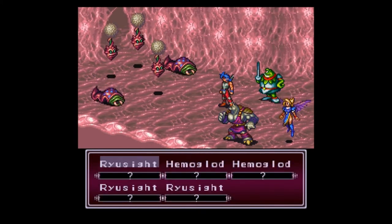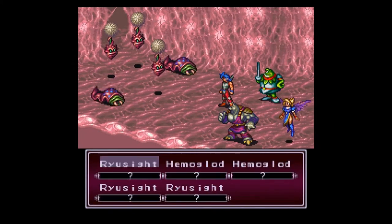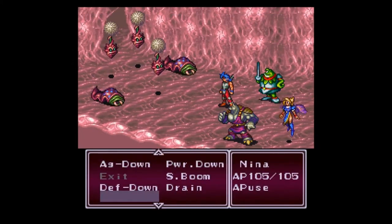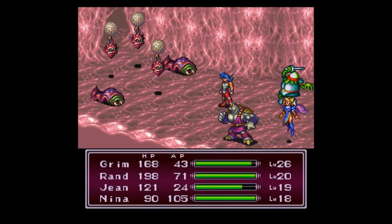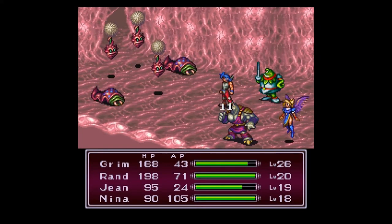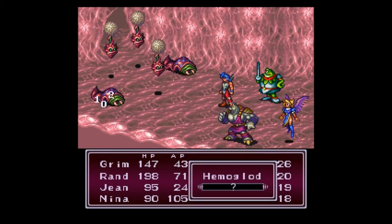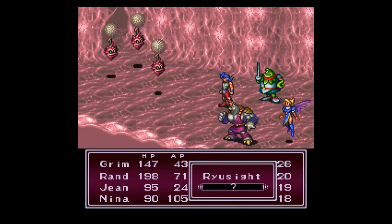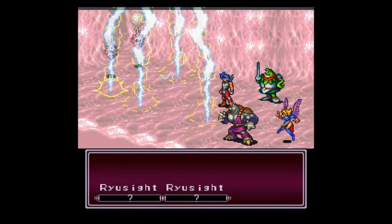Here we go! And what do we have here? A Ryucite and a Hemoglod. Ryucites and Hemoglods. Don't know what these guys do, let's just kill them. It appears they just do physical damage — the Ryucites. And the Hemoglods don't do much of anything else. And they also run. Good job! This was a fantastic choice. I think Nina needs a new spell.